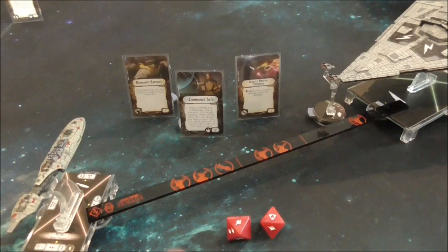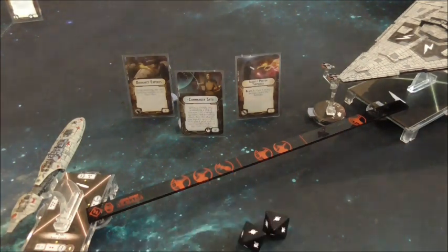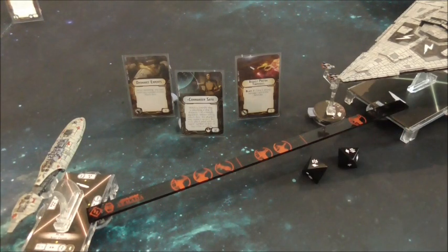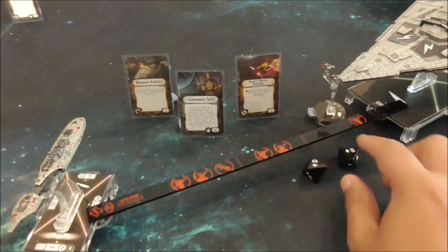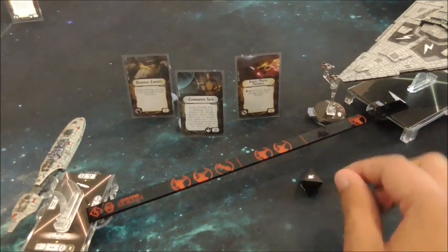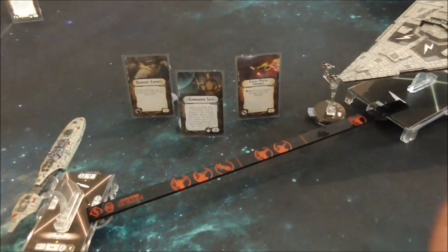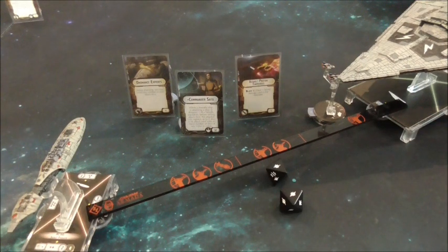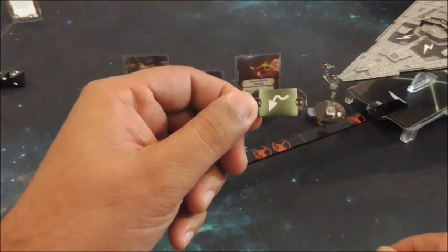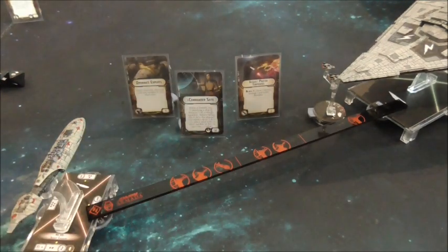Because you've got the squadron there, you roll them. If you get two criticals, the APTs go off. If you didn't get the critical — say a blank and a hit — then because you've got Ordnance Experts, you can re-roll those and try to fish for the crit. Obviously this works best against ships that don't have evade, such as ISDs, Victories, and MC-80s.